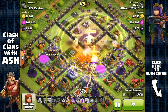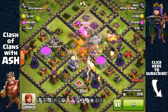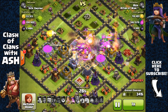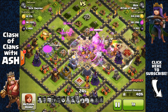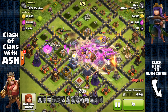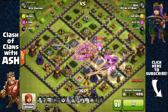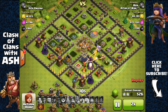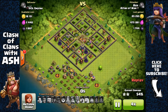I use the rage spell and then the Eternal Tome ability at the point when all my troops were being targeted by the Eagle Artillery — that was perfect timing. I basically got almost all the elixir — my Archer Queen targets the last elixir storage and grabs it. That's over 470,000 elixir plus the loot bonus of 110k more, so around 600,000 elixir total.